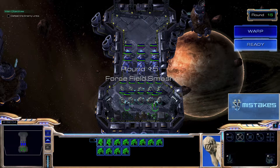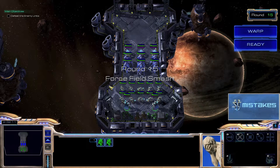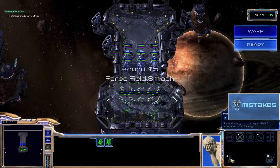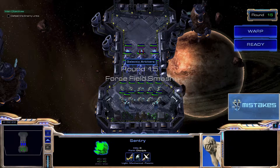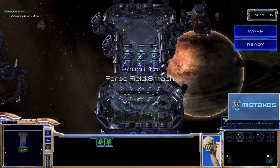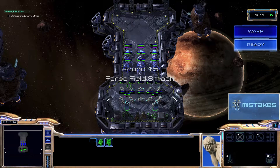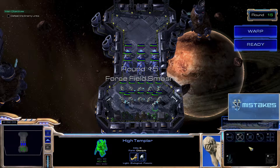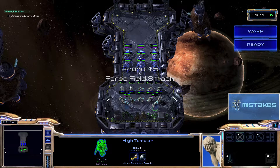What we're going to do is we're going to be making use of our High Templars — we don't even worry about the Zealots, just ignore those little guys. We're going to throw down a couple of feedbacks on the sentries, and then we're immediately going to warp into Archons and break down those force fields. The reason why Archons can break down force fields is because they are considered a gigantic unit, and gigantic units break down force fields.